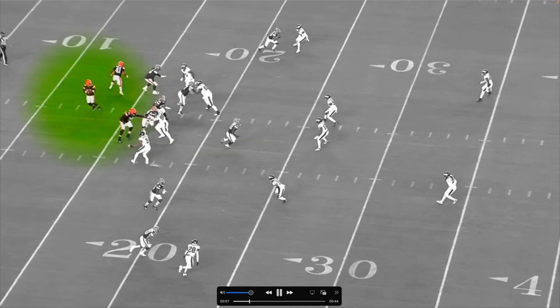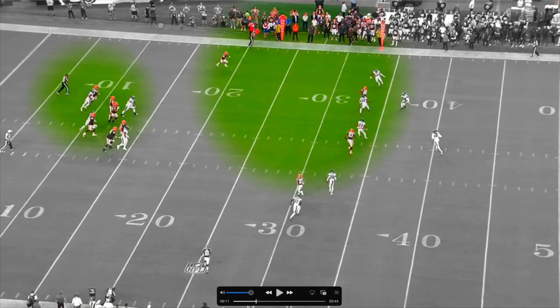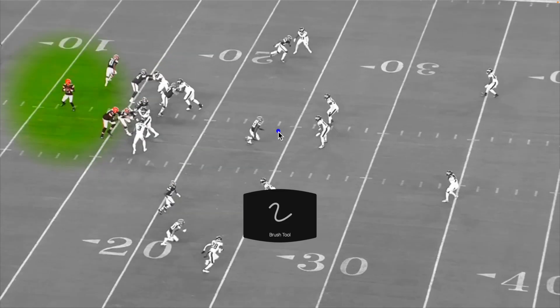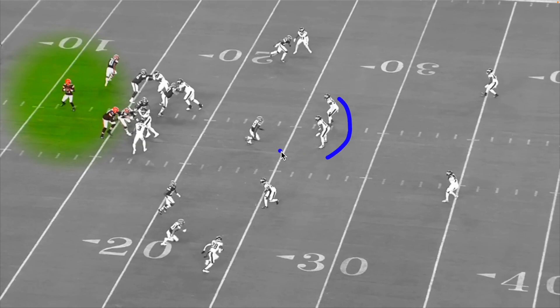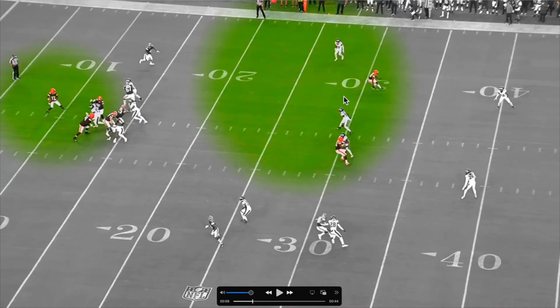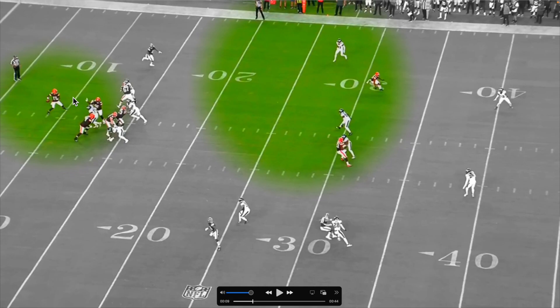On this play, I love what DTR does. He keeps the two defenders in the middle at bay and then hits his outside guy. Take a look. As we break this play down, he's going to look at this guy right here in the middle. By staring at this guy, it's going to keep these two defenders right here — they're not going to go over here if they don't have a reason to. The outside receiver's going to come in, and this defender's falling back. Dorian sees that, and as this receiver starts to turn around, DTR is already ready to throw it.